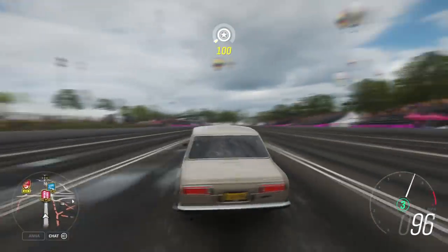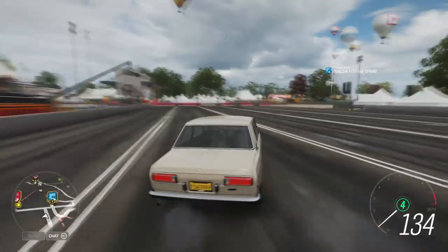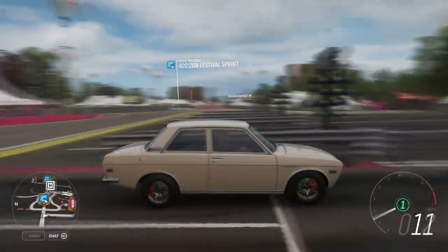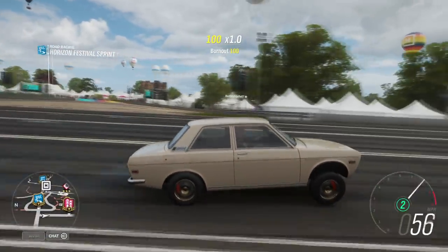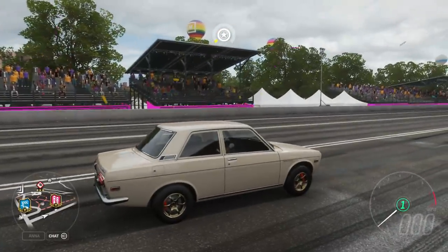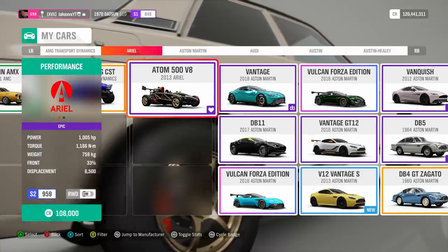The Datsun 510 actually has its engine in the front, and this one does wheelie with the tune I showed you, but not as well as the others. It's still proof that even front-engine cars can wheelie fairly decently. It gets a bit of a bounce off the line in first gear — not too impressive — but it does wheelie a little, and it's got the engine in the front.